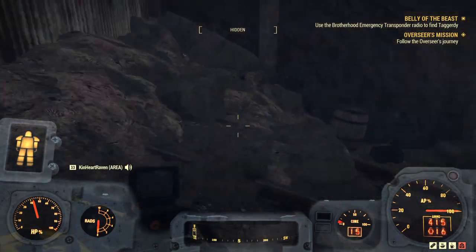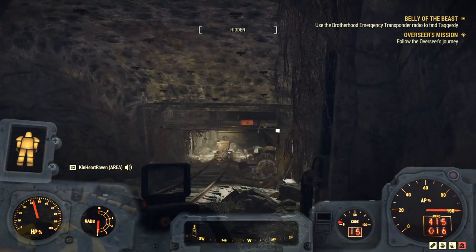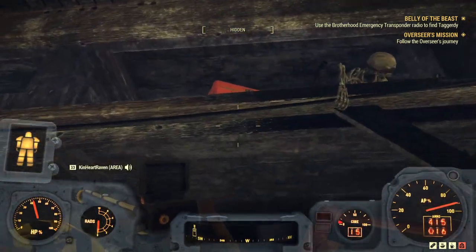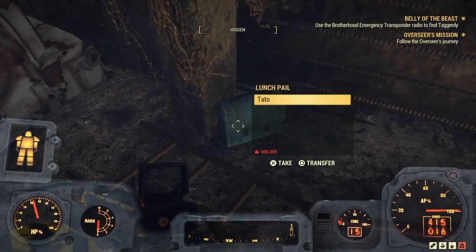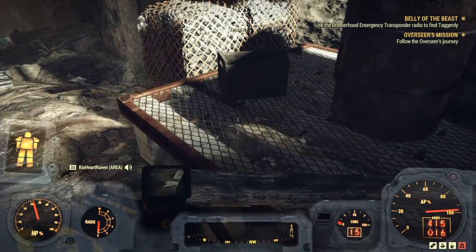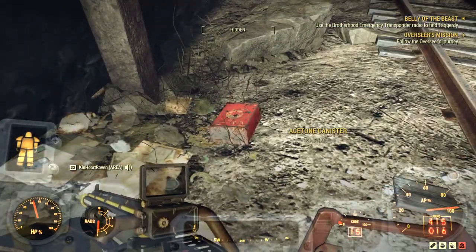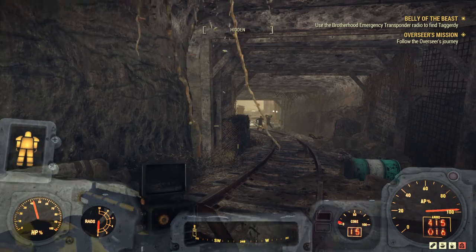Welcome back to Building in Fallout. In our last episode we ran as fast as we could to get into the glass cavern, but sadly the loading screen got us. So we're in here searching for the rest of the ghosts of the Brotherhood, as I like to call them. Now I'm already over-encumbered, but it is very easy to become even more over-encumbered throughout this whole mine, so don't get discouraged.